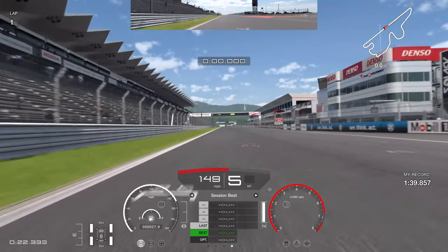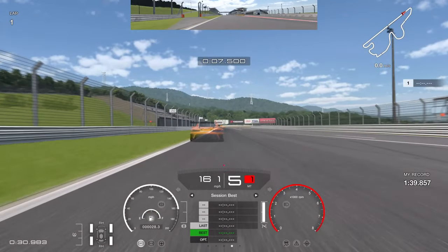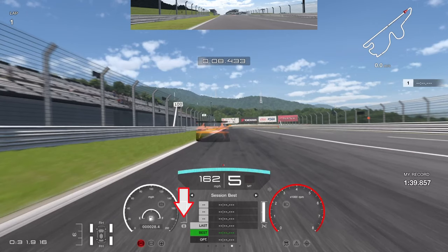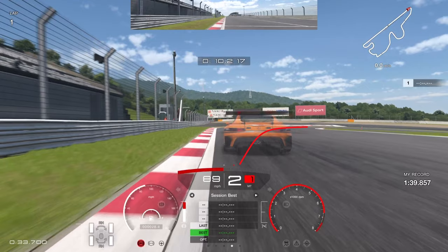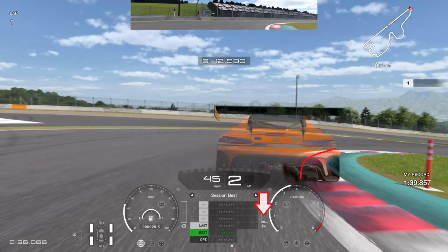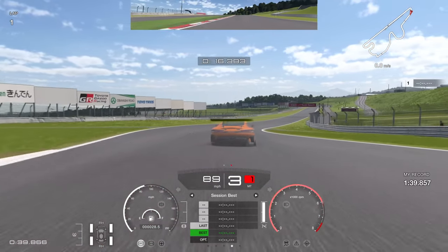I'm in the new Mercedes at Fuji. Into Turn 1, brake at an imaginary signpost between the 150 and 100 board — slightly closer to the 150. Aggressive braking in a straight line, use the curb on the left on entry, rotate into the curb using the gears down to first then back up to second before getting on the throttle. Up to second gear before throttle keeps better traction on the exit — 70% throttle, not 100%, until you're confident the car has grip.